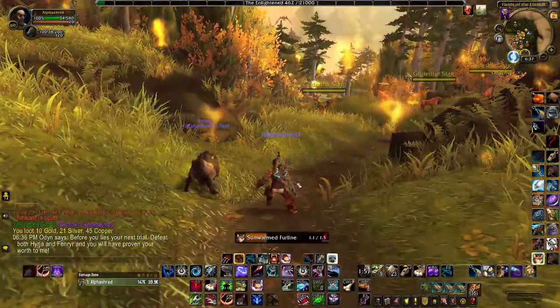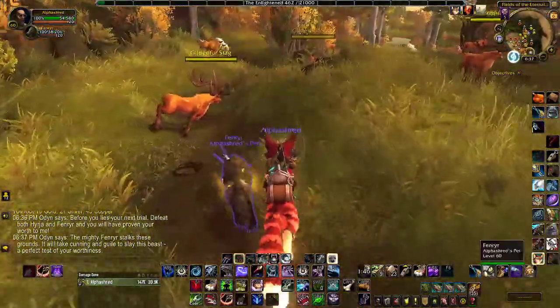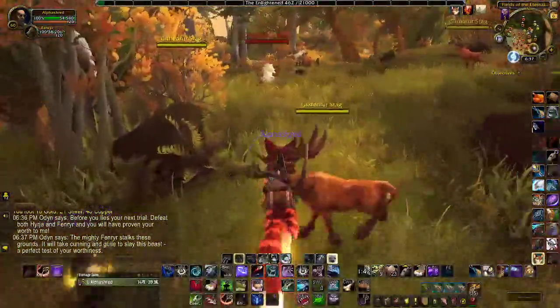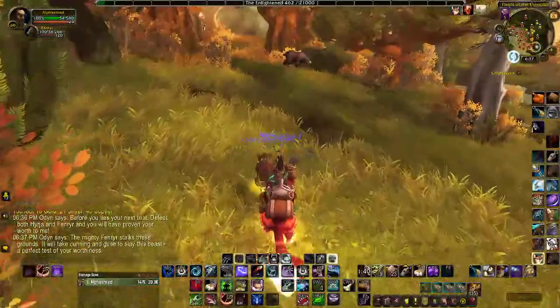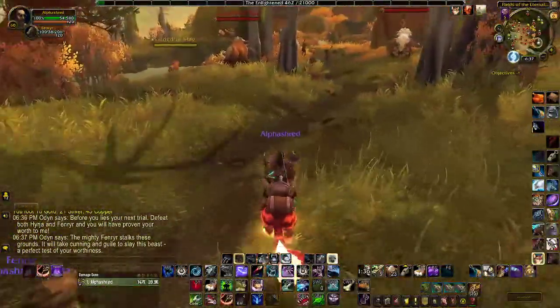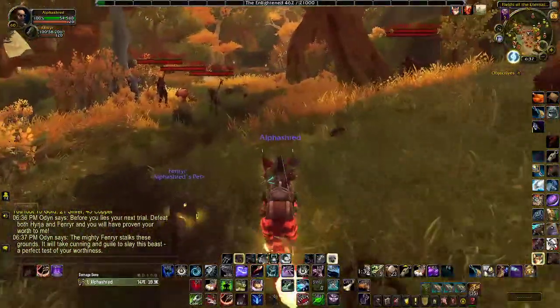Coming in here you get angel wings for some reason. Most people that played Legion should be very familiar with this dungeon. You come in here and look for the footprints. Usually he's just right here, but it looks like he's over this way today, so you slow past all the trash.